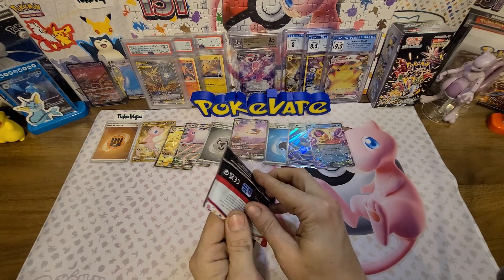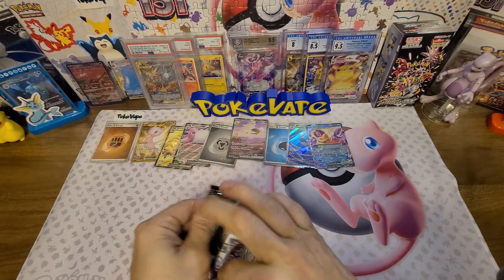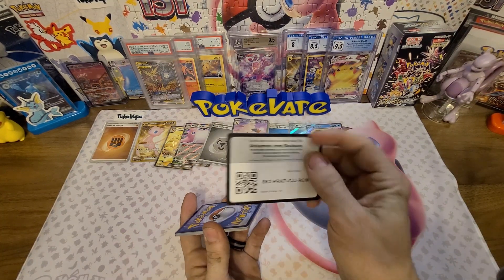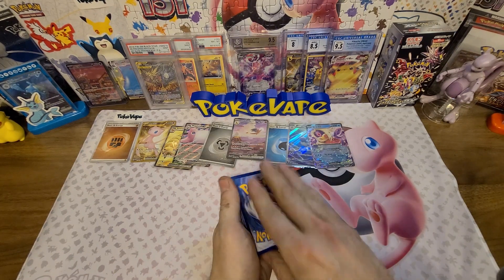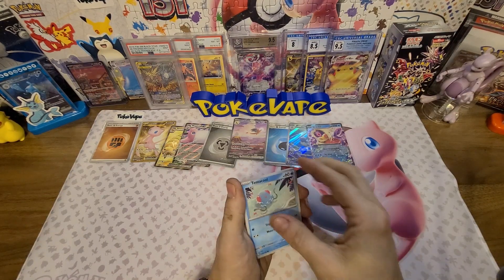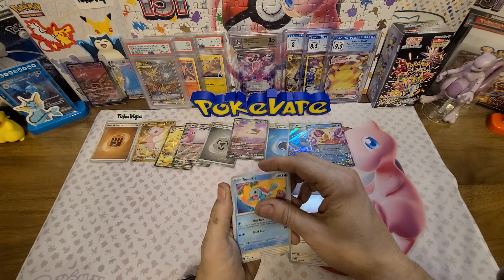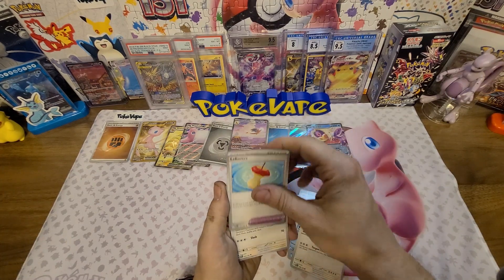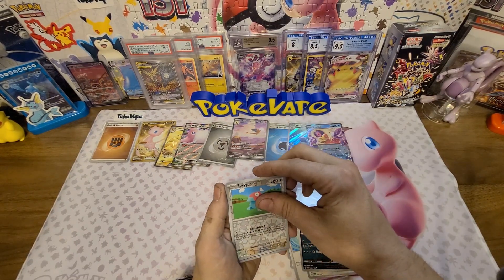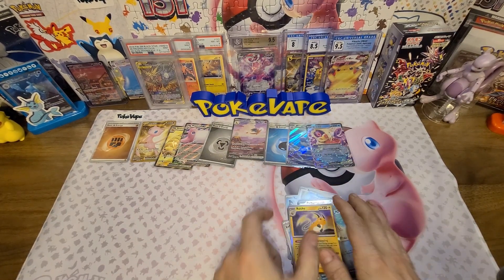Come on, let's see if we can get something on the very last pack — magic right here! Grass — I'm going to guess Metal on the last one. And it's Water — so we tied two to two. Tentacool, Lickitung, Leftovers, Persian, Muk, a reverse Porygon, a reverse Krabby, and a holo Raichu.